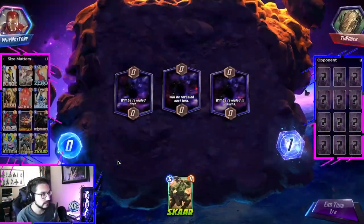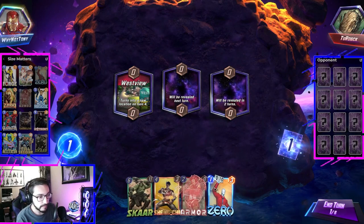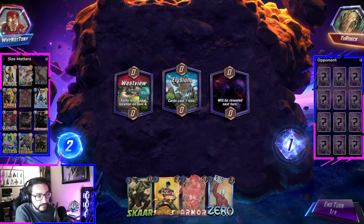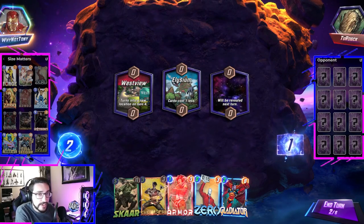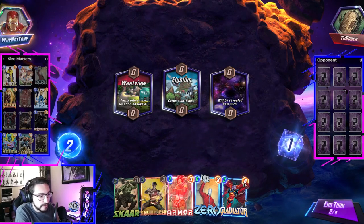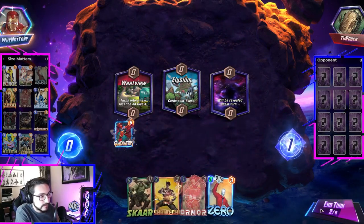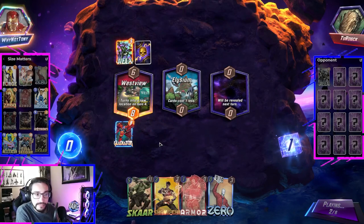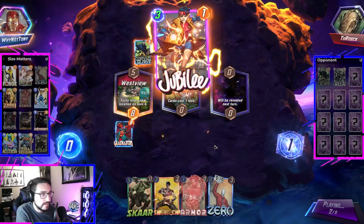We got Armor, Shang-Chi, and Scar — not bad. We got Zero. We're going to skip — I don't want to Zero the Armor. Shang-Chi and Armor don't synergize great together on Elysium because they can play their big cards into our Armor. But we'll play our big cards into our Armor and contest that. Let's rip Gladiator on the left side.